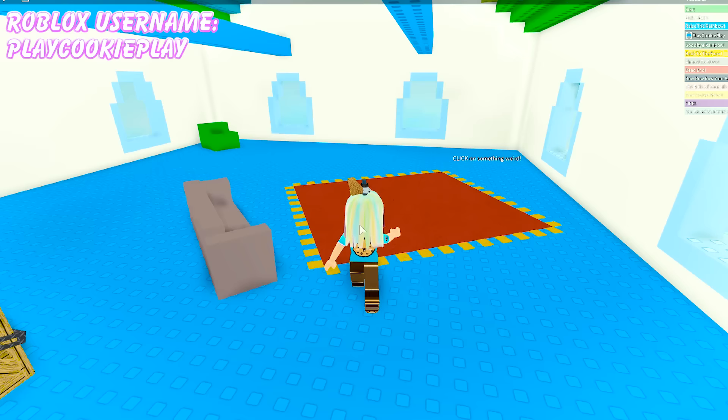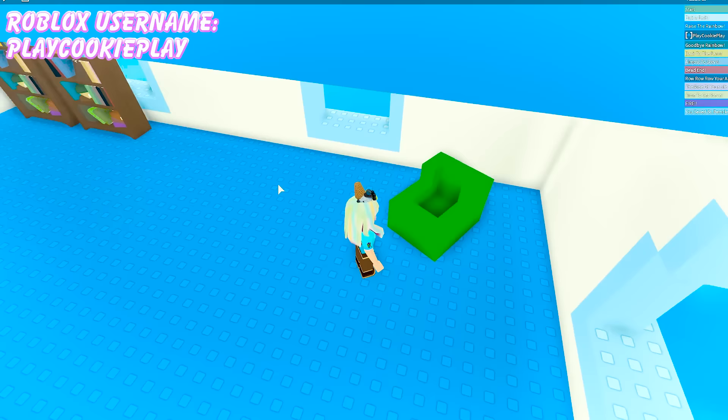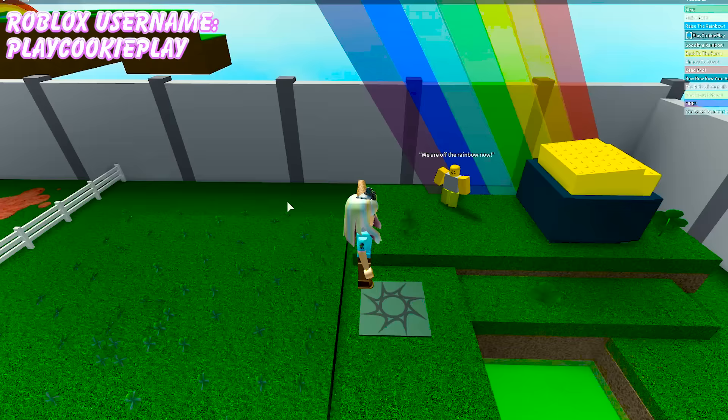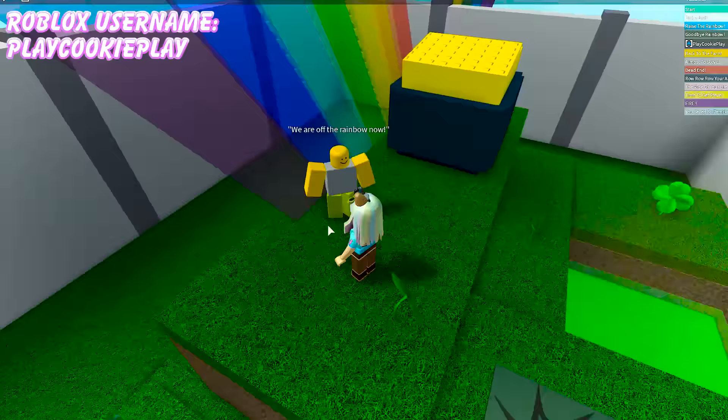Come on in! It says click on something weird! Something weird? Well, this chair is kind of weird because it's just kind of like indented in the middle! Click? No? Wait a minute! What is wrong with this box? Why is it all chained up? This box is all locked! We're off the rainbow now! Look at the little field of all these clovers! How did this even happen?